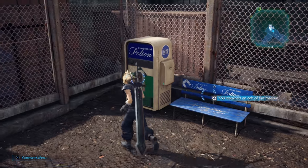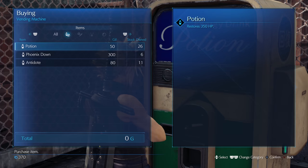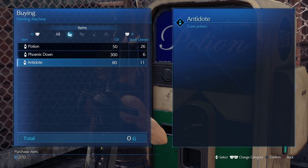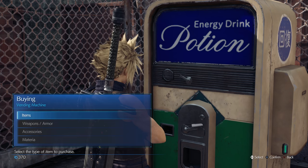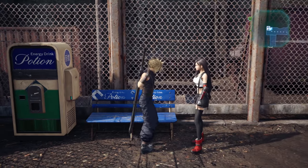Here's where we can rest — looks like we can buy potions here. Potions are 50 gil, Phoenix Down is 300, antidotes are 80. Should rest.